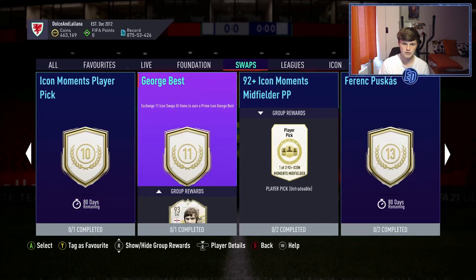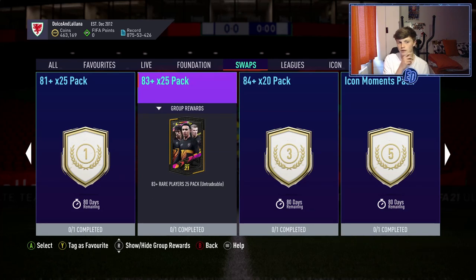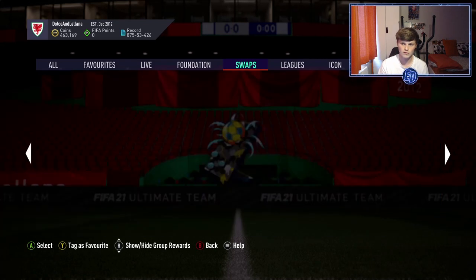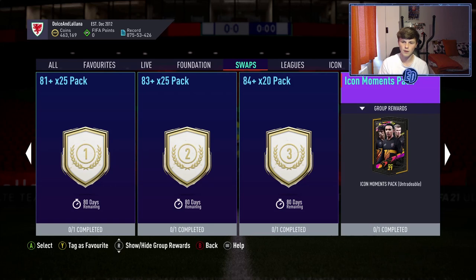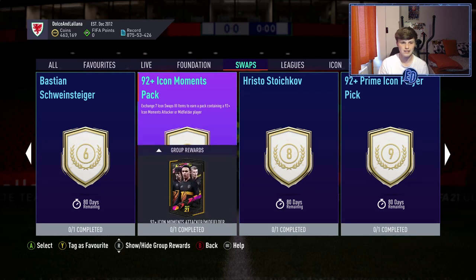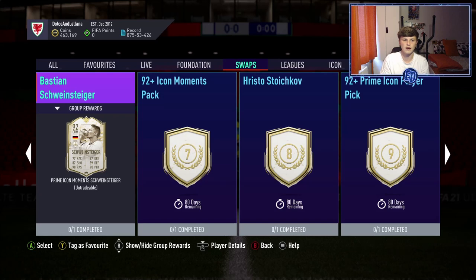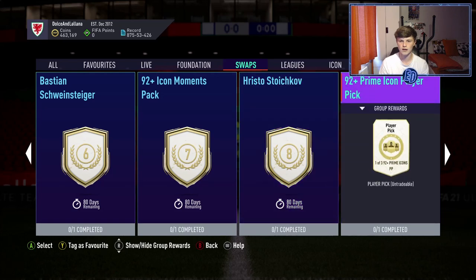With 13 tokens remaining you could go for Puskas, an Icon Moments midfielder, or George Best with tokens left over. There are a lot of good combinations in this Icon Swaps set — I think EA have done really well. Taking those first three fodder packs plus a 5-token Icon Moments pack isn't bad either, as that guarantees you a Moments card, even if there are some bad pulls in the pool.